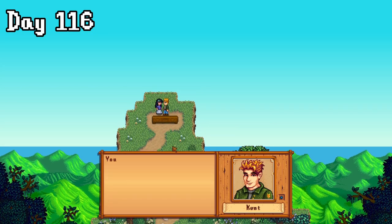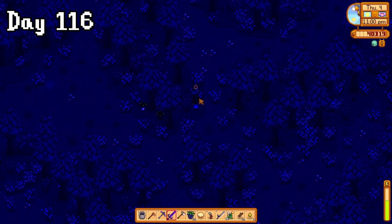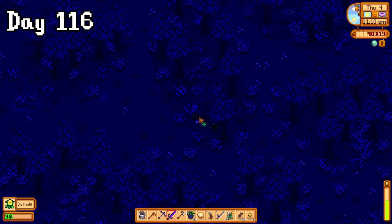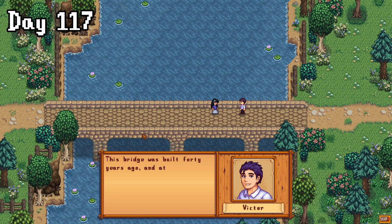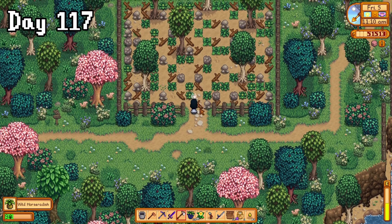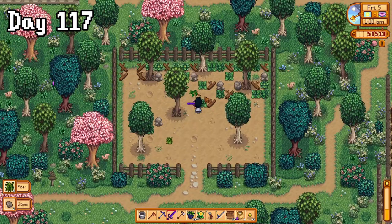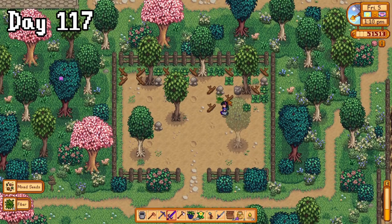I then did a bit of night foraging in the forest to try and get those leeks for George, but I only found a couple before I ran out of time. On day 117, I was hunting for leeks again when I got this new cutscene with Victor, so I guess we're making progress. This pretty much made me forget what I was doing, so I went to that old community garden and started clearing it. I got about two thirds of the way done before my attention span said no more and I left.